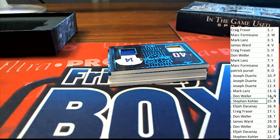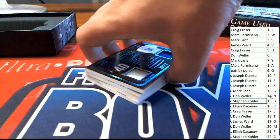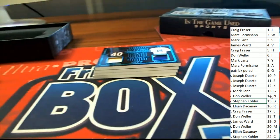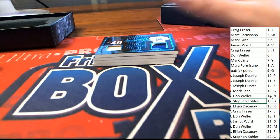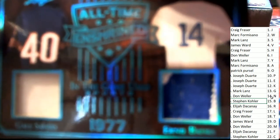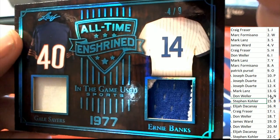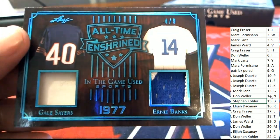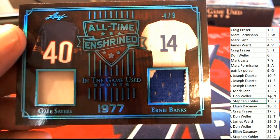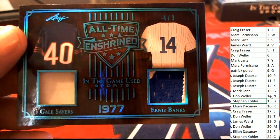One of the GOATs comes out right away — one of the GOATs! Oh my gosh, okay, the next hit: In All-Time Enshrined 1977, Gail Sayers and Arty Banks — that's S and B. That is Mark L and Stephen K. This is going to be randomed at the end of the break between those two owners. Good luck to you guys!